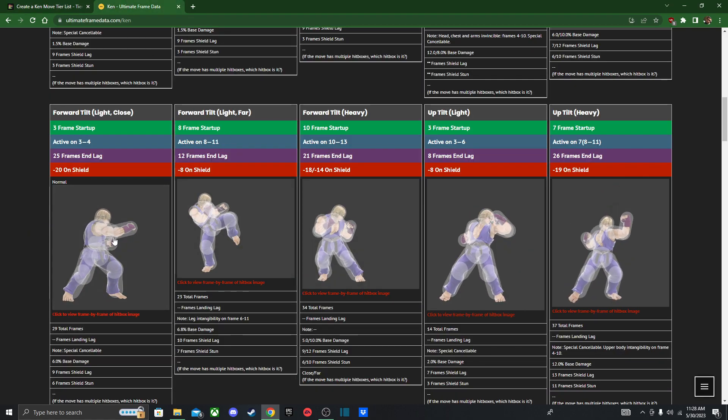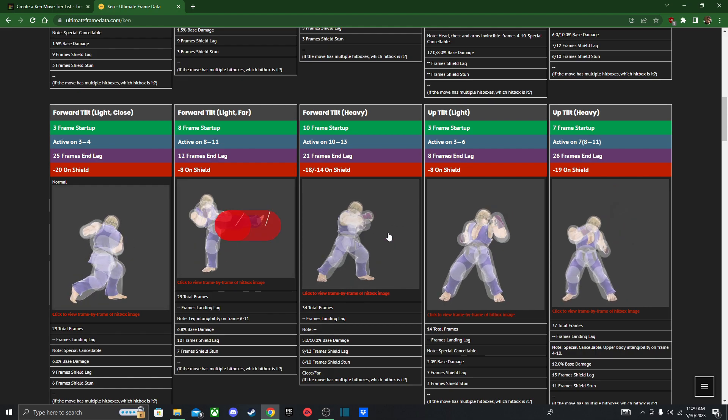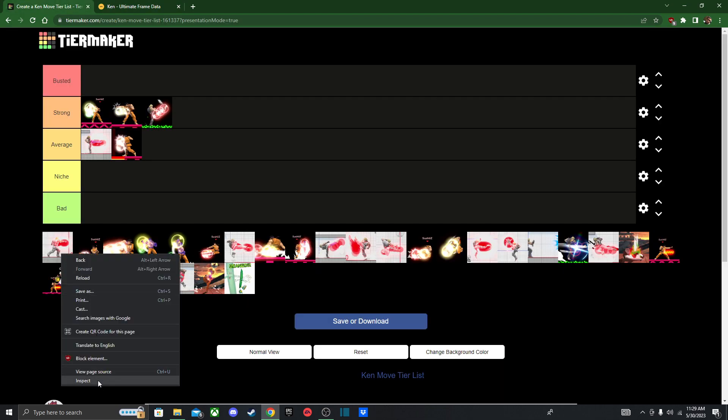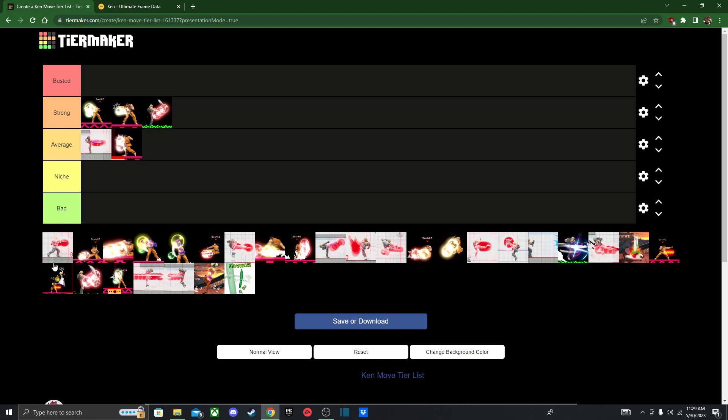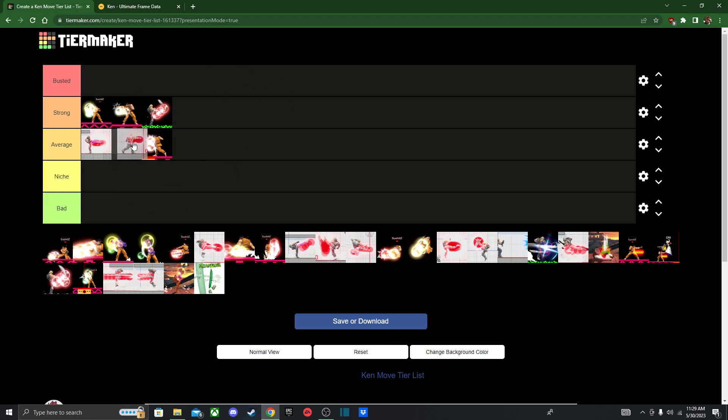The next F-Tilt variation I think is good for combos, and it seems like the faster one. Let me check because I feel like I've gotten some of these flipped around. Okay, yeah, this is the heavy one. Again I have no idea, so I'm just gonna put it in average. For moves I don't have a clue on, I'll put them in average — it'd be unfair to overrate or underrate them based on lack of knowledge.